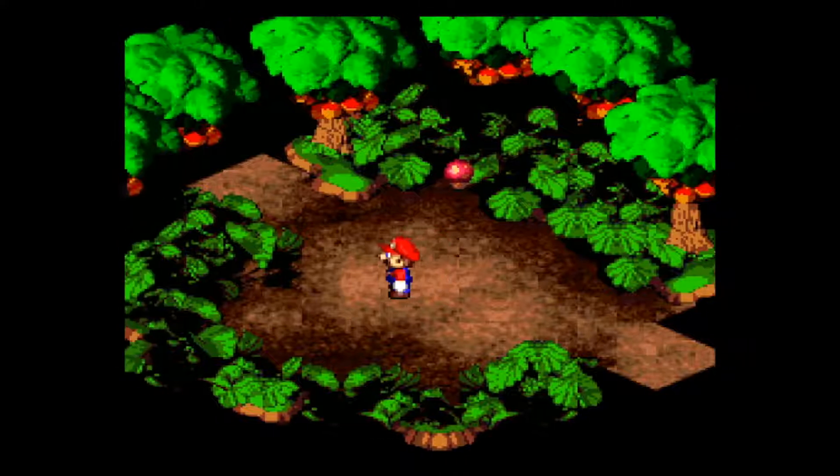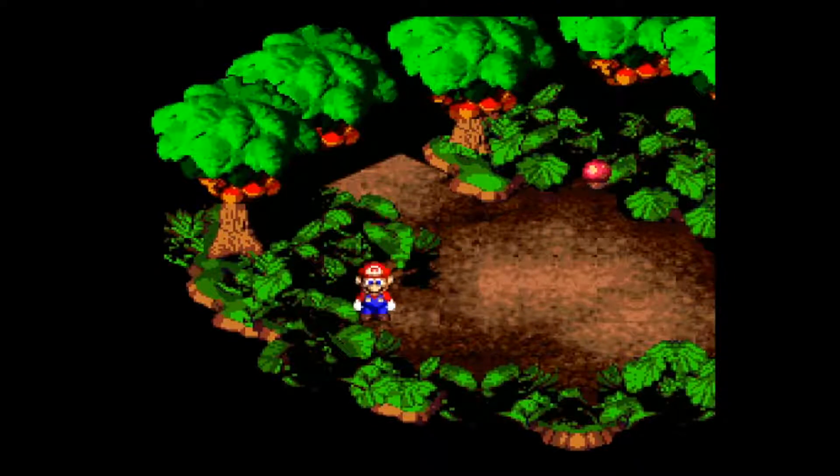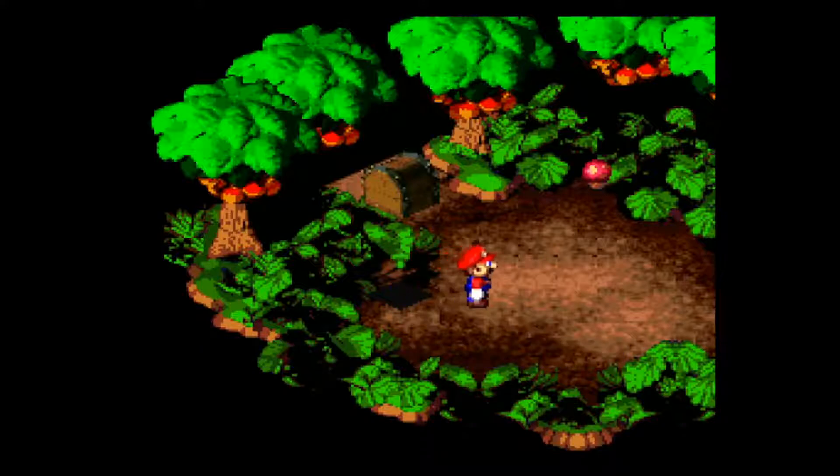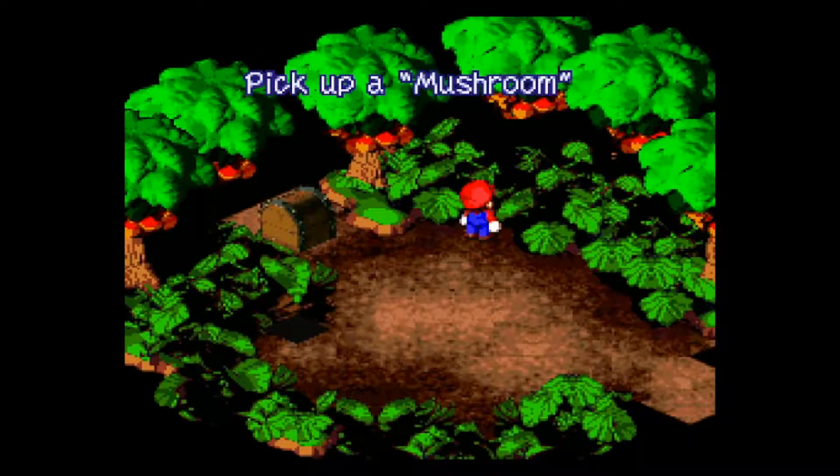The first thing we're going to do is walk right here. Somewhere around there, there is a Caracaracola and your next hidden treasure, which is seven overall if we've been following. You can pick up mushrooms along the way, but not all of them are actual mushrooms — they're enemies.